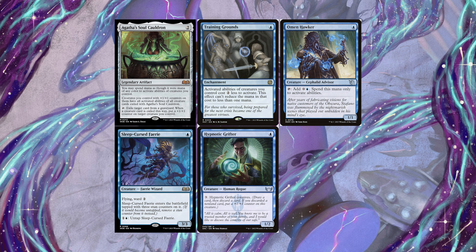The other draw-discard outlet is Hypnotic Grifter, a one-mana 1/2 with an ability costing three to have it connive — discounted by Training Grounds. The Grifter can become its own win condition, growing very fast. A turn-one Grifter into turn-two Training Grounds means you're paying one mana per connive counter, getting out of hand quickly. And if it gets answered, you can just put it under the Soul Cauldron to give the conniving ability to another creature.